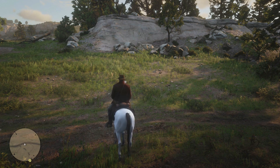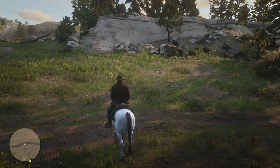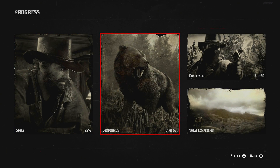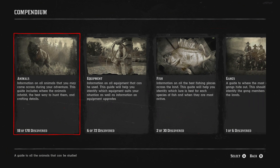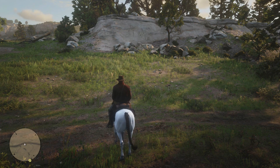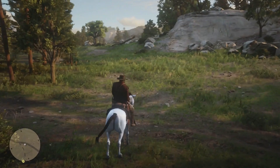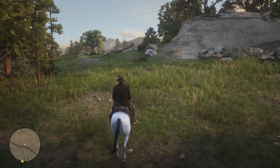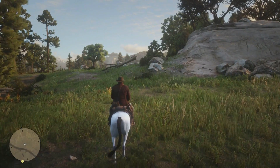Welcome back to Red Dead Redemption 2. In this video I'm going to be showing you how to get the perfect animal pelts. There is a lot of depth to the hunting in this game - if we go to the compendium there are 178 different animals and 30 different types of fish. This is for land animals like deer and rabbit, and there are a few different weapons you can use to increase the efficiency of getting the perfect pelts, because it's not very simple to do - there is a bit of skill involved.